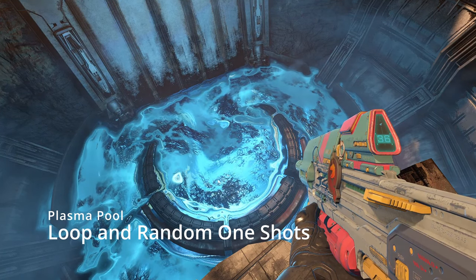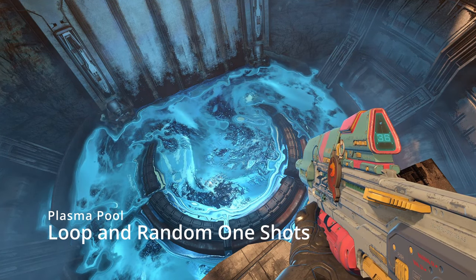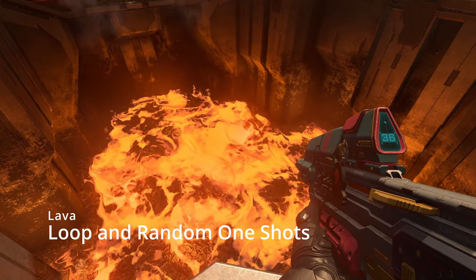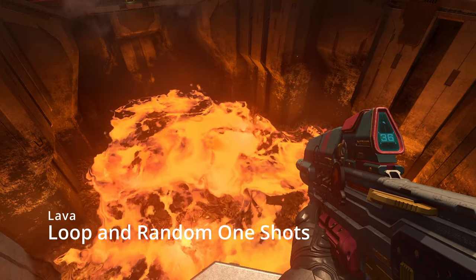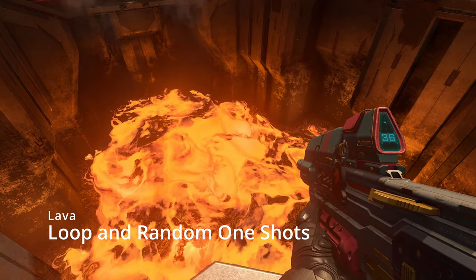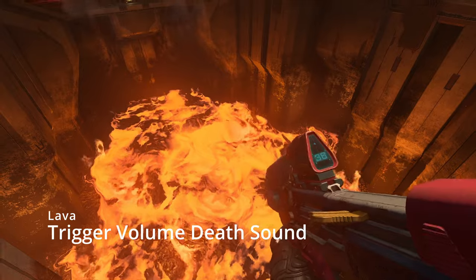There are a lot of ambient sounds in Breaker, and some of the most obvious are the ones belonging to the plasma pool and the lava. Both have consistent loops playing, but they also have a bunch of one-shots that are triggering randomly to help make them feel more dynamic. The map designers put a kill volume on the lava so that you die when you jump in, so I put a trigger volume next to that to play a sound on death.